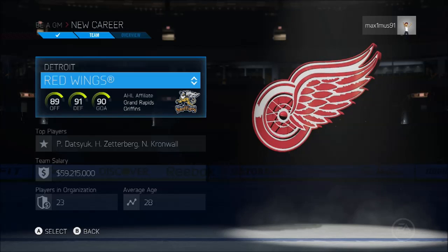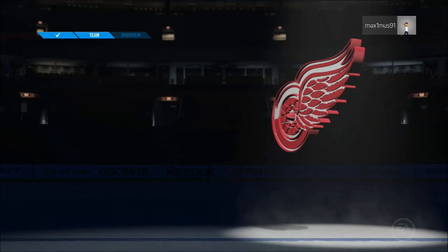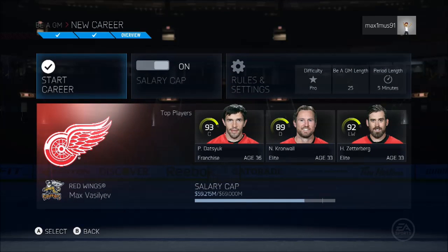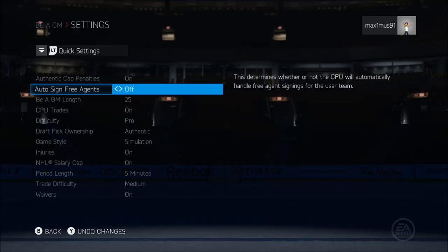Alright, so this is a Be a GM overview. Let's see if anything changed — like the run wings, salary cap, difficulty, auto-sign, free agency term.